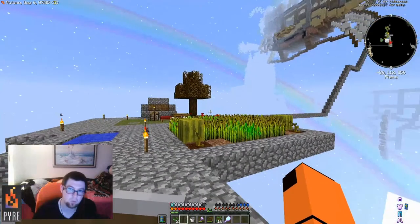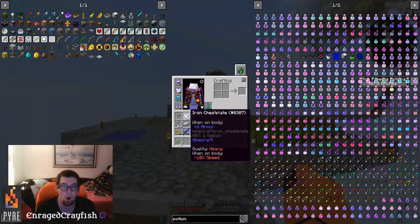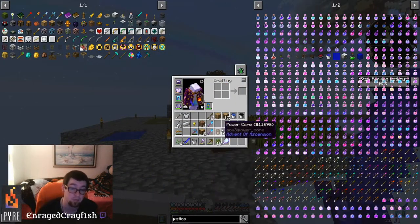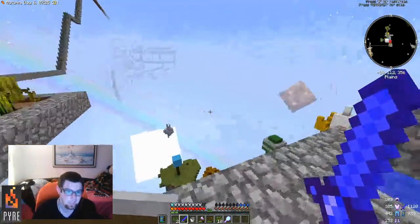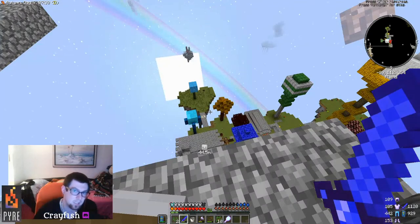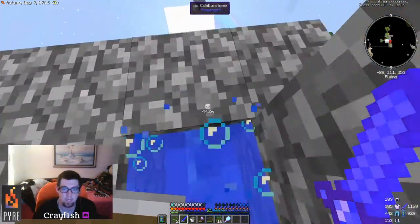Once you get to a point where you can adventure out, you can make yourself armor and weapons — your standard weapons are pretty good. But get armor first, and then if you can kill enemies and get loot bags, those are tremendous. I've made a little waterway down here too.